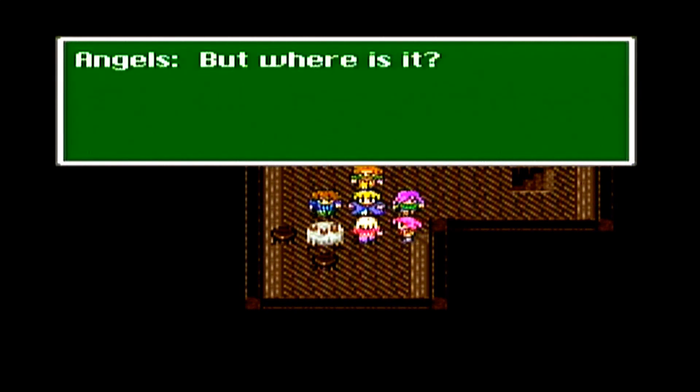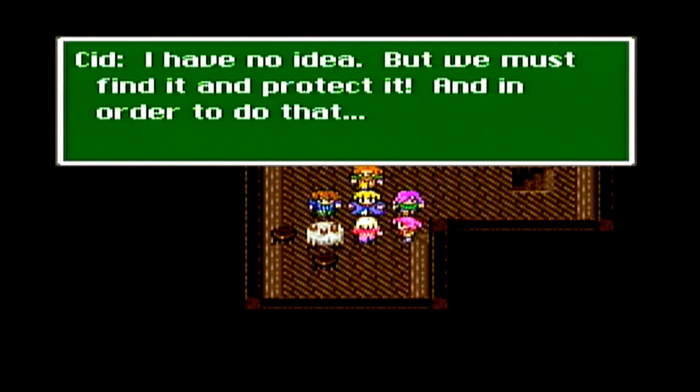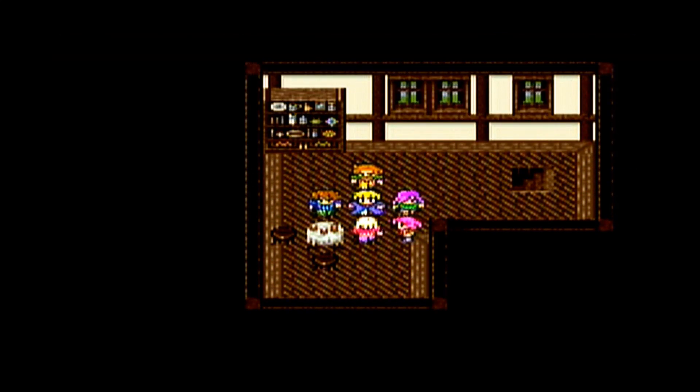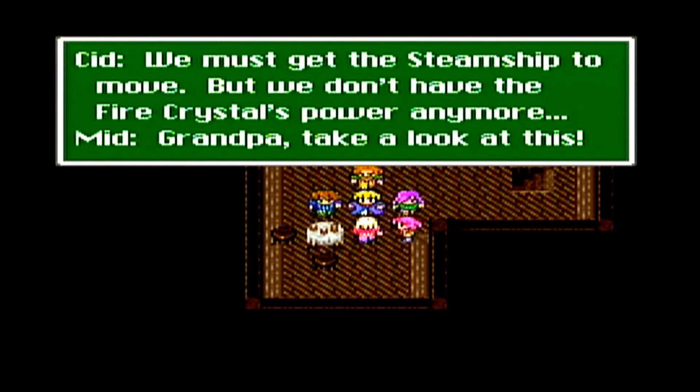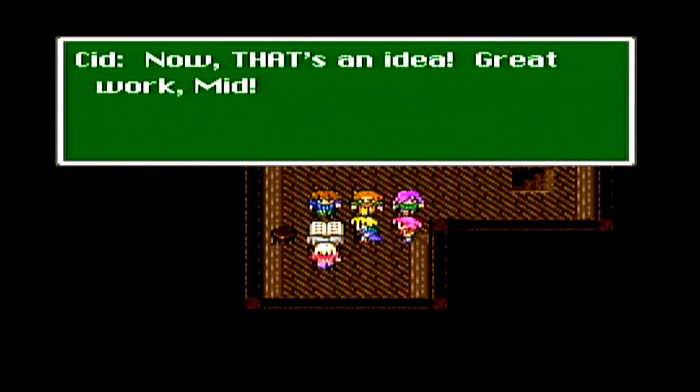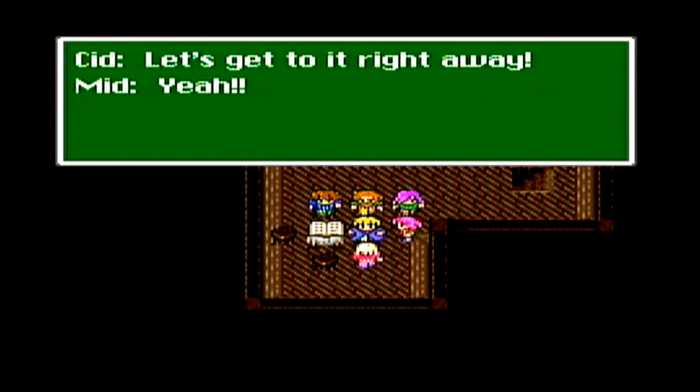The Earth Crystal is still alive but where is it? They must find and protect it, and in order to do that, they need the Steamship. But they don't have the Fire Crystal's power anymore. Mid shows Cid a book from the Ancient Library, and now they're going to fix up the Steamship so it doesn't need the Fire Crystal to work. We'll be able to take it around and start sailing!